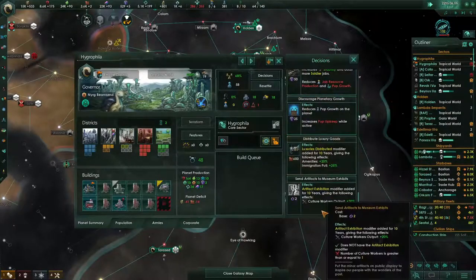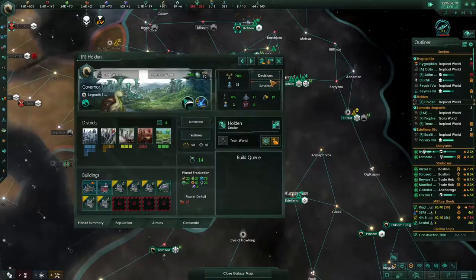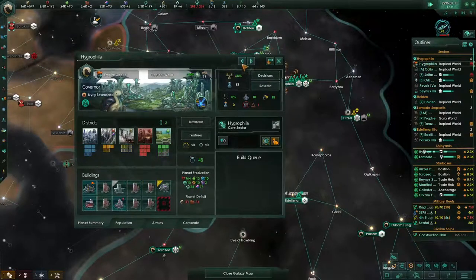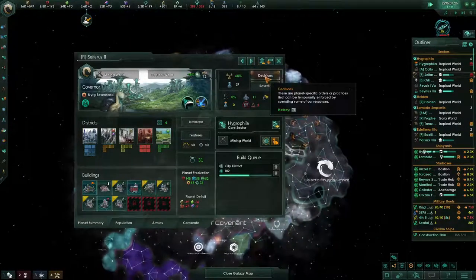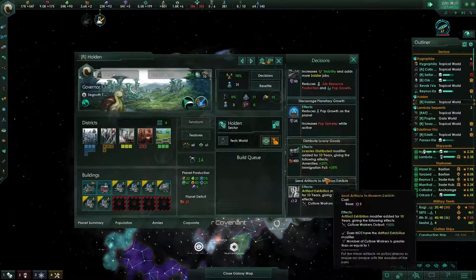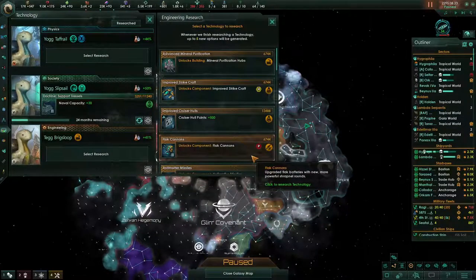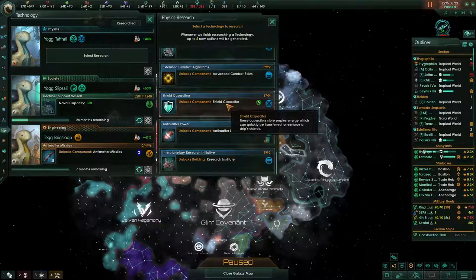Construction complete — so we do master of nature. High growth — that's the home world, meant to go here, holding. Holding is done, that's good. Research complete — it goes in order of when they were colonized. Construction complete. Really wish you could keep that window open — it's really annoying that you can't.